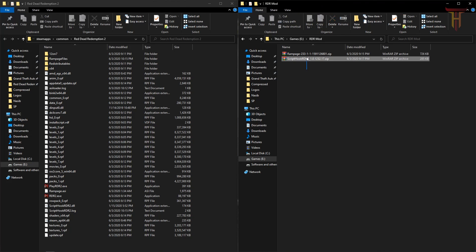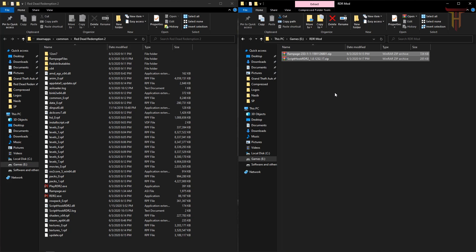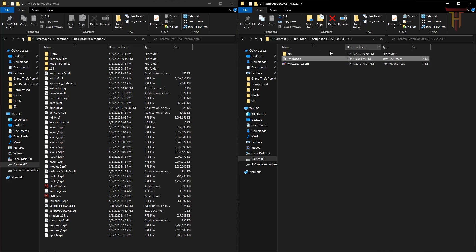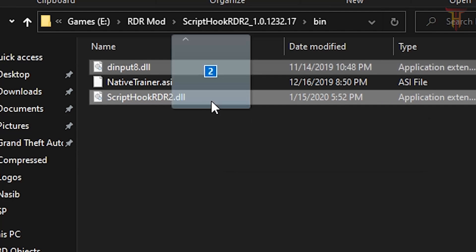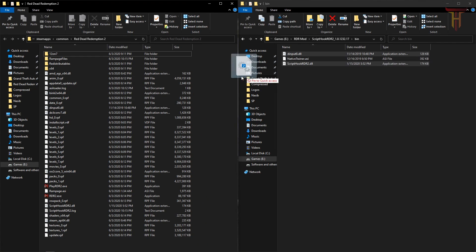Extract the mods. Now for installing Script Hook V, you have to select these two files — you don't have to select the middle one. After selecting the two files, drag and drop them to your Red Dead Redemption 2 main folder.